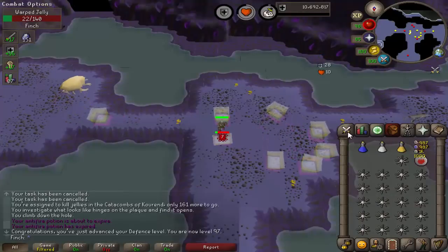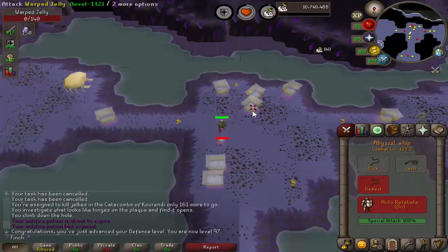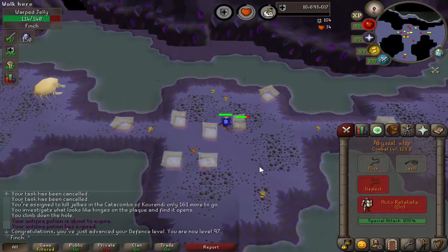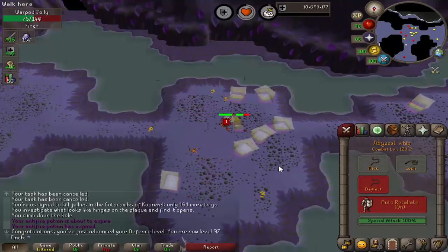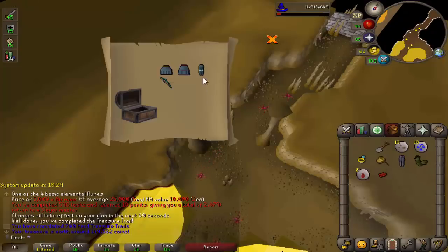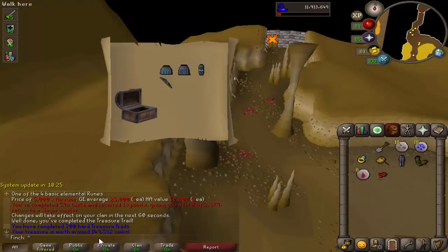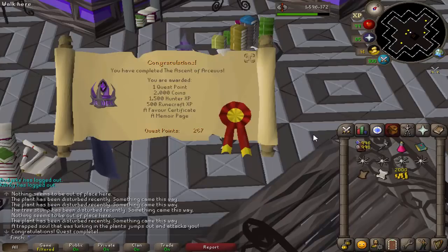That is 97 defense and a combat level as well — 123. Never killed these jellies before, but this is the first task given to me by Konar, so we'll see what they're like. That's 200 hard clues done. I was trying to figure out if those were uniques or not — got a feeling the plate legs might be. 200 hards done now, so I'm going to start working on the diary.